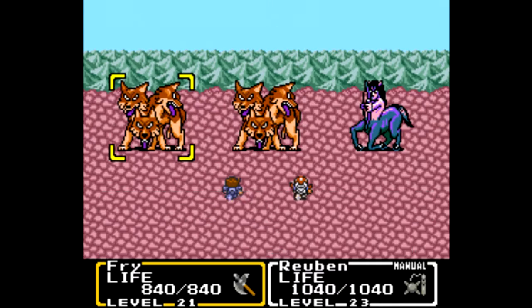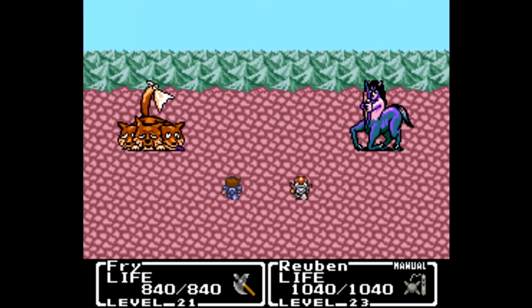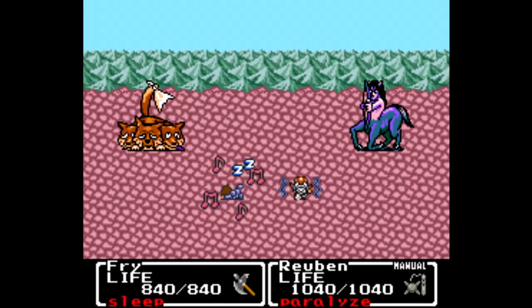I don't think we've seen a Cerberus wolf before, so let's go ahead and take them out. Reuben should be able to take out one of the werewolves with a morning star all by himself. They went ahead and paralyzed and put my other guy to sleep — that is not nice. They put up a little white flag to surrender and then derp out a little bit. More sleep — that's to be expected.